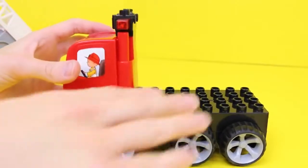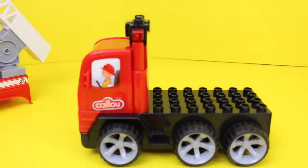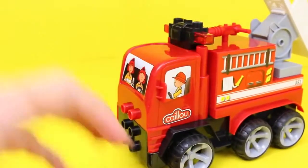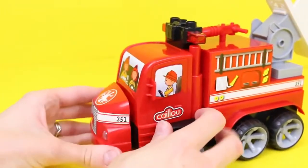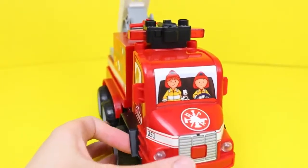Assembling the fire truck is pretty easy. You have Caillou driving it, which is really cute — you just put that on the front, and then there's the back of the fire truck. It has working tires. You can see the stickers, the logo on the top, and the number 351 on the side, which is the engine number.